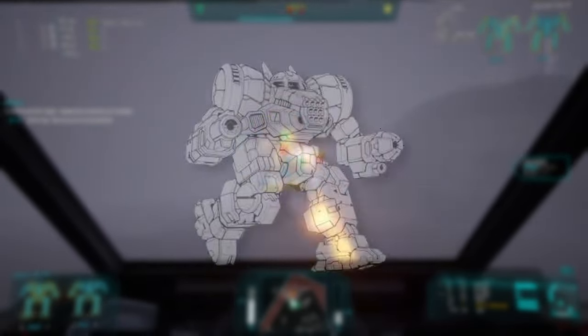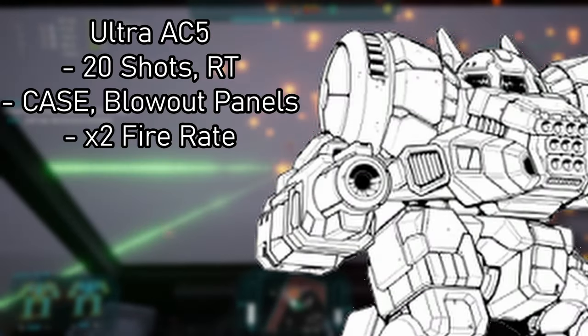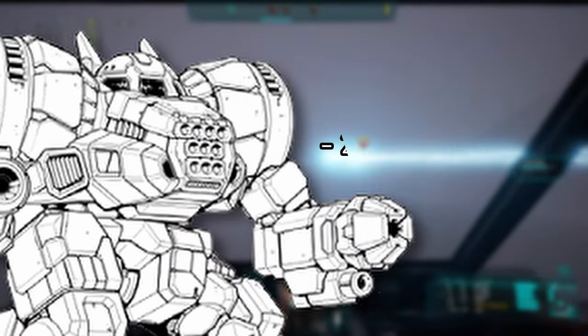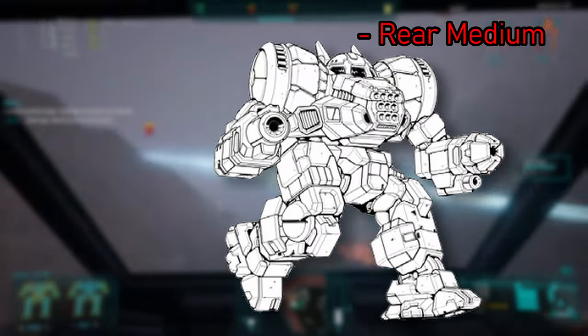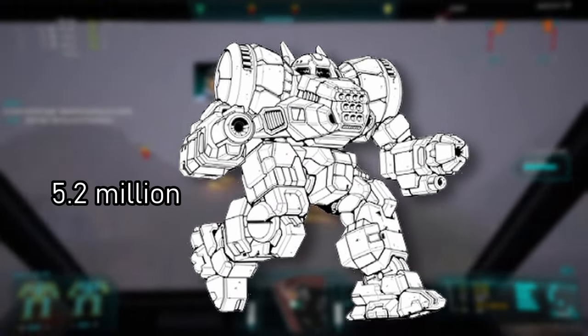Next is the DRG-5N, introduced in 3047. The AC-5 has been replaced with an Ultra AC-5, with 20 shots stored in CASE in the right torso. The missiles for the LRM-10 are also stored in CASE in the left torso. The rear medium laser is removed, and everything else is the same. This costs around $5.2 million.